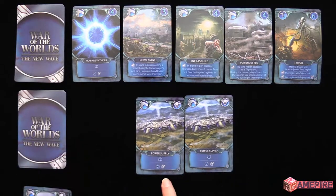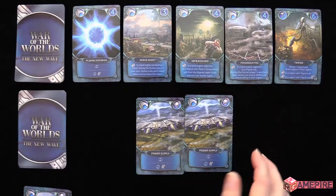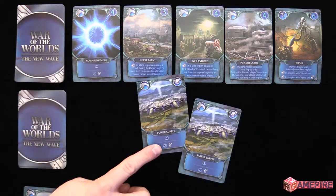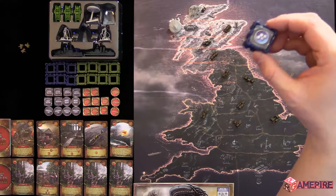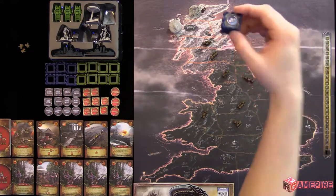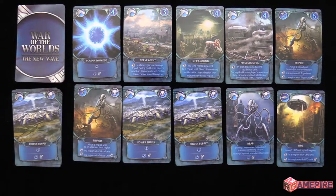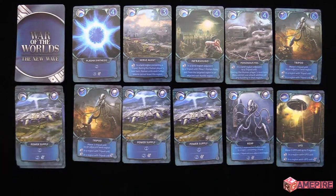Julie has two energy left and nothing worth two to buy, so she passes. The reason she can discard that card is because it says if she discards it she'll get two energy instead of one. On the board she starts with a building — this icon just means it's a building icon; it doesn't give any benefits, but some of her other buildings will give her free energy. Julie discards the five cards she played and draws her next five.